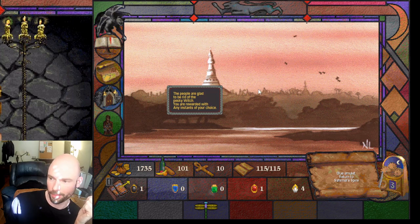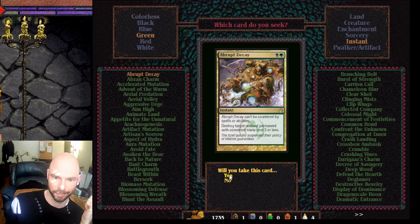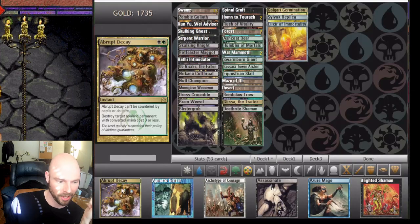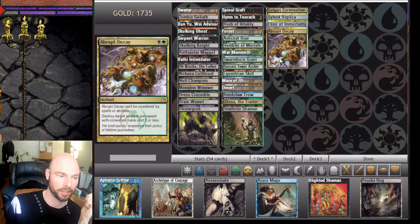We're back in town and being awarded an instant of our choice. We got Abrupt Decay — that's what I wanted. This is a super powerful instant: can't be countered by spells or abilities, destroys target nonland permanent with converted mana cost three or less. I'd be able to use it in almost every game.